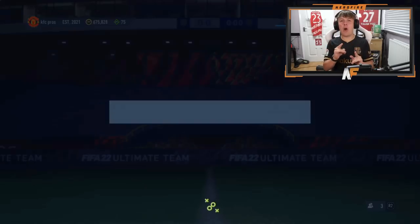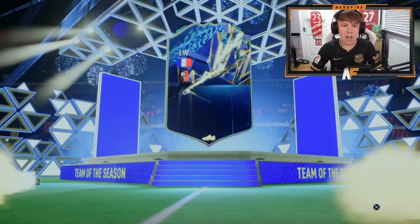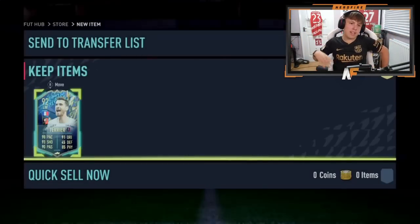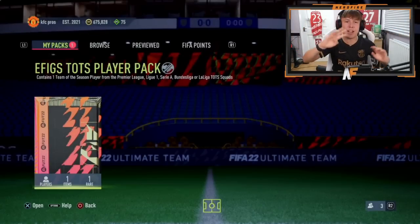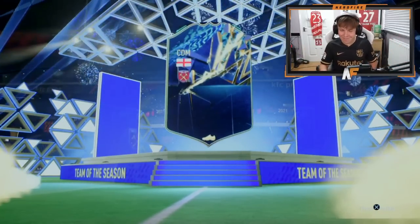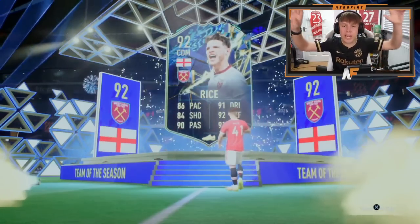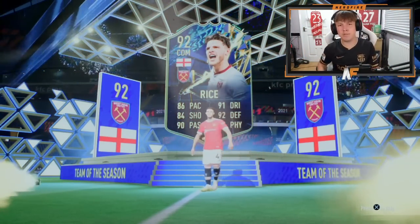Shout out to Jordan — he actually opened a pack before we started and got Cristiano Ronaldo. He's flexing on us but we're not showing it on air. French, left wing — we've seen another league! Ligue 1, we've finally seen another league — that's three leagues so far out of all these packs. It wasn't a great pull though — you'd rather get a Premier League player. Anyway, the next one is a Premier League player — it's Declan Rice. But he can't complain since he literally got Ronaldo from his first pack. That's pack fourteen and it's Declan Rice.